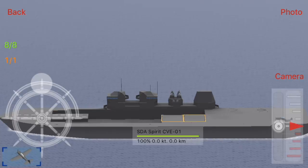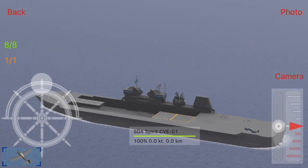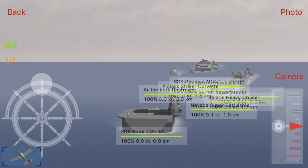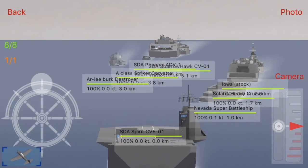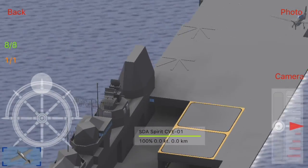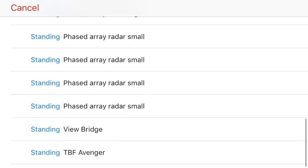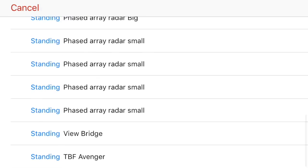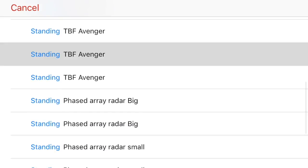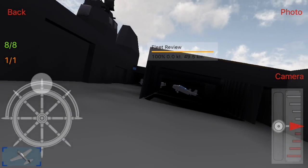Starting off, we have my Spirit Escort Carrier. Now it doesn't look like an Escort Carrier. The reason why I call it an Escort Carrier is due to its size compared to, like, the Phoenix or the Sparrowhawk — it's basically an Escort Carrier. It's got five SPDs on it right now, twin elevators, two places for helicopter, and not a lot else. It's got the standing Avengers, four below decks, and it's currently grinding for more dive bombers.